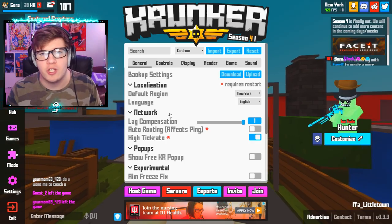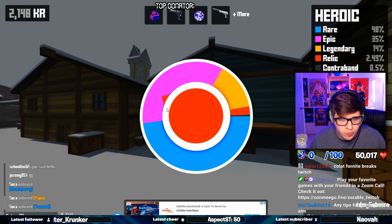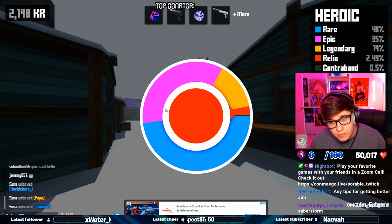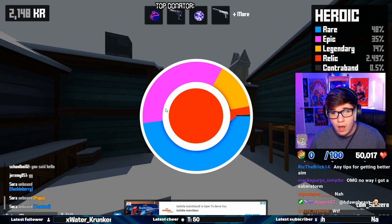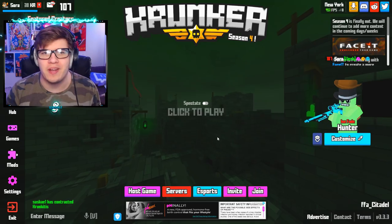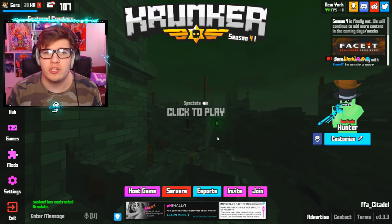Yesterday I actually got my first contraband of season four — go ahead and play the clip now. If you guys would also like to try to get a contraband, make sure you go to the Krunker item shop and use creator code Soarable when buying Krunkies. It is by far the best way to support the channel.